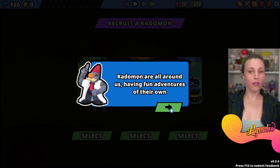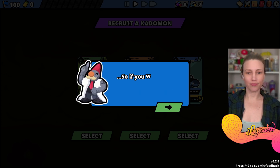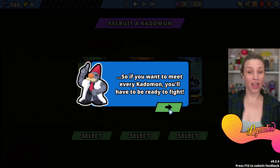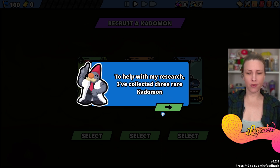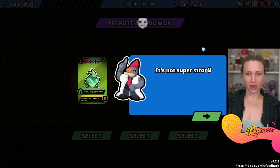They're all around us having fun adventures of their own. They like to travel with those who prove themselves strong. If you want to meet every Katamon you'll have to be ready to fight. I collected three rare Katamon - Belief is a grass type Katamon.